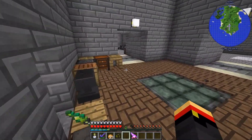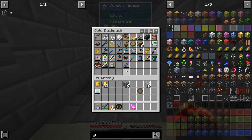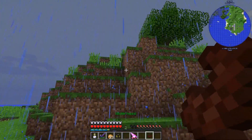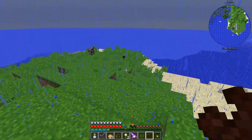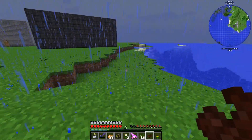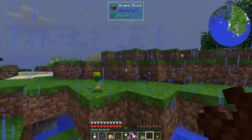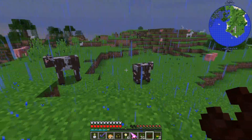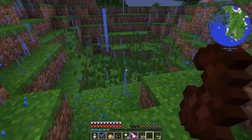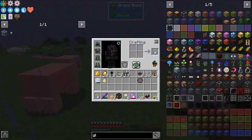My next step is going to be finding some more enderlily seeds. I'm going to run around with my horn of the wild and break grass and hope we get three more. It does take some time because it's a really rare drop, but we will get them. I'm debating on whether I want to go to The End and get endstone. This wouldn't work without the glass - the glass is what's going to grow things, the endstone is incidental. But there are lots of enderlilies in The End!